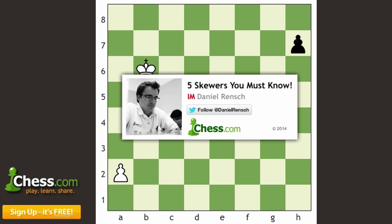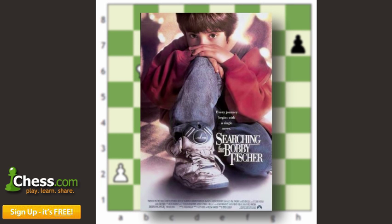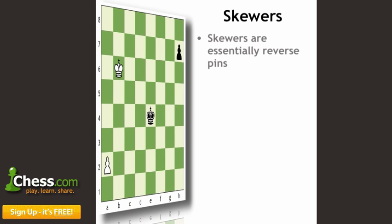Perhaps the most famous skewer that you may not even have known was a skewer is the one from Searching for Bobby Fischer. A skewer is essentially a reverse pin, where in the case of a pin, a piece is unable to move or doesn't want to move for fear of losing material.